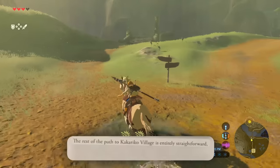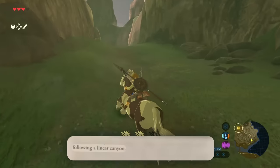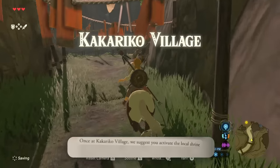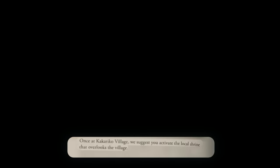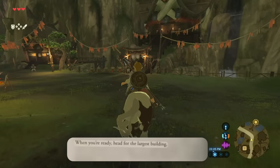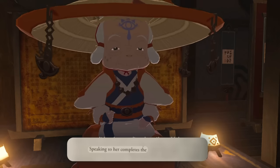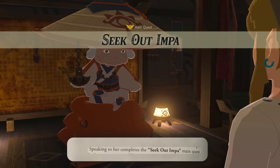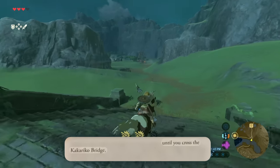I don't know how to get money. The rest of the path to Kakariko Village is entirely straightforward, following a linear canyon. Once at Kakariko Village, we suggest that you activate the local shrine that overlooks the village. Head to the largest building inside, which Impa awaits. Speaking to her completes the Seek Out Impa main quest.